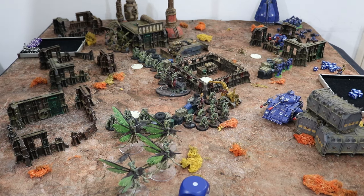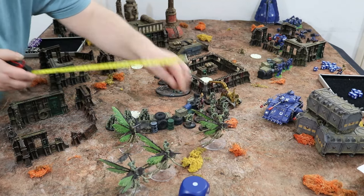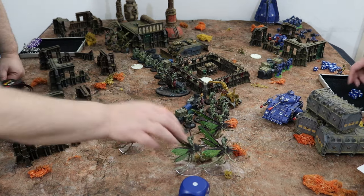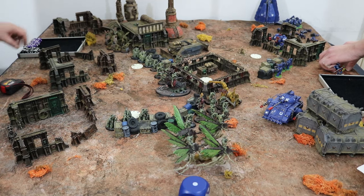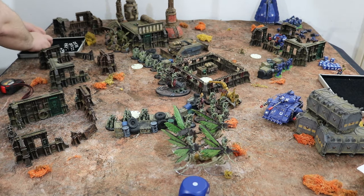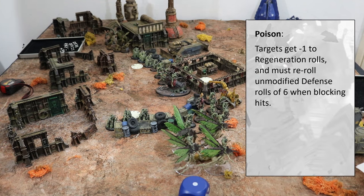They're not as fast as you think — they've got wings but with the fly keyword. They've got spitty proboscis of doom with three attacks at no AP but poison. Three times four is twelve attacks. Poison means it affects your regeneration — I think you re-roll sixes in defense. The army builder will clarify.